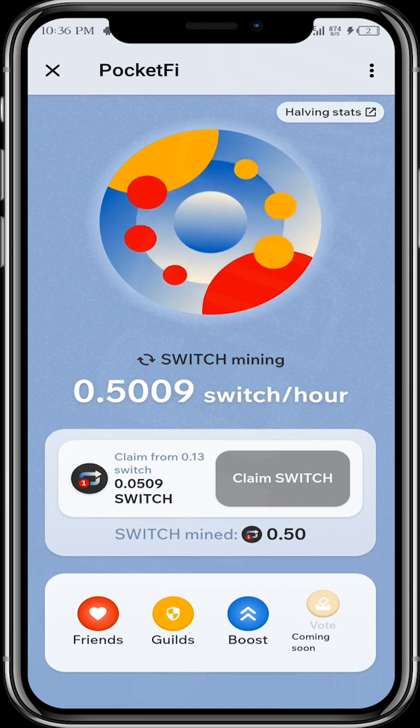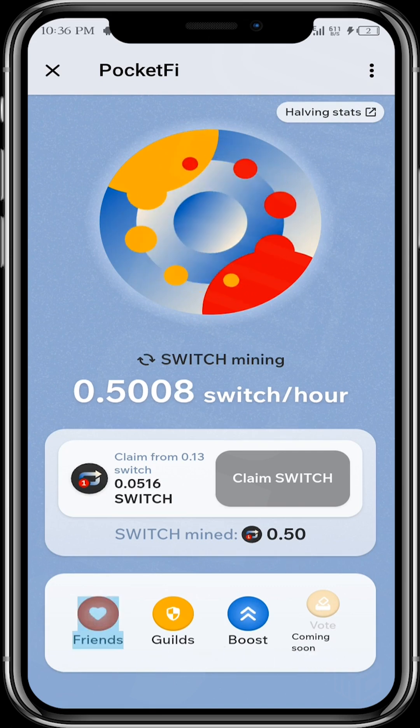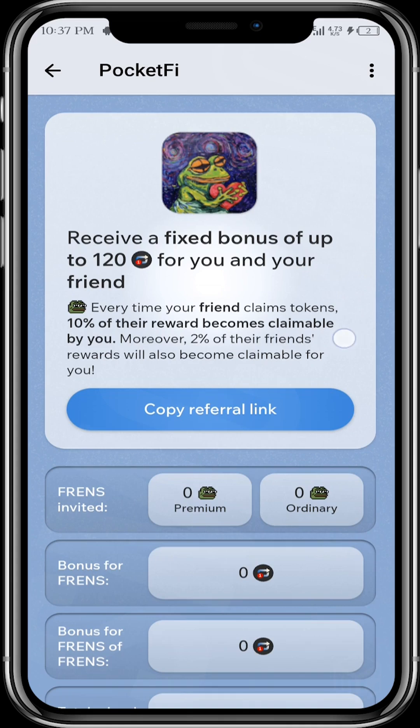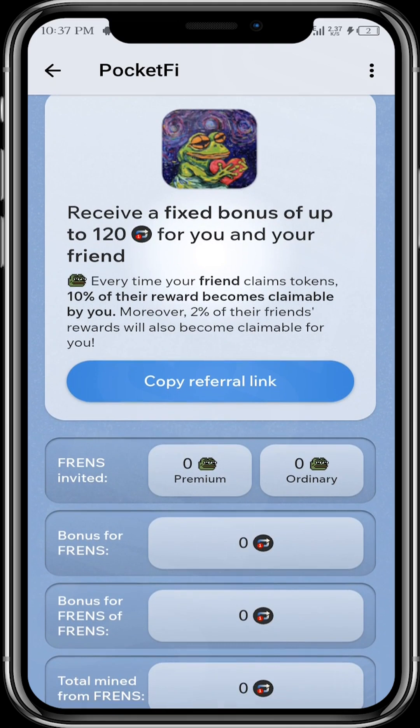Let's explore the options — we're going to start with Friends. Here you can get your referral link to share with your friends and invite them to Pocket 5. Every time your friends claim tokens, 10% of their reward becomes claimable by you. However, 2% of their friends' rewards will also become claimable for you — so you get rewards from direct referrals and indirect referrals.